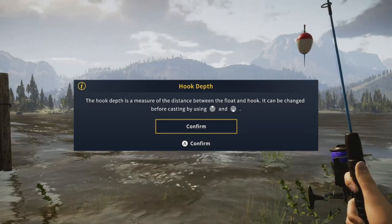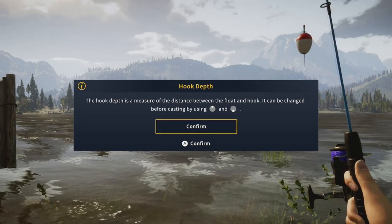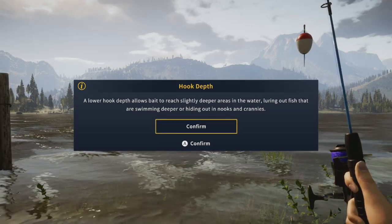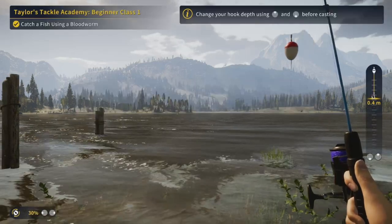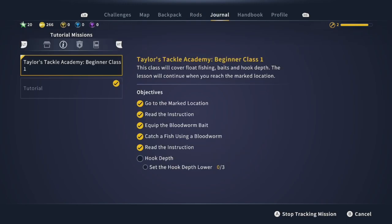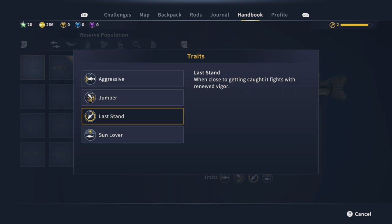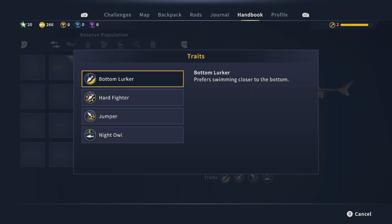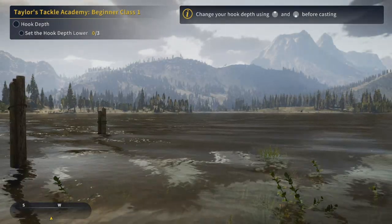The hook depth is a measure of the distance between the float and the hook — it can be changed before casting using the D-pad up and down. A lower hook depth allows bait to reach slightly deeper areas in the water, luring out fish that are swimming deeper or hiding in the nooks and crannies. If you go into the profile handbook, it'll show you fish traits. The sturgeon, for example, is a bottom lurker, preferring to swim closer to the bottom, which is where hook depth really comes in handy.